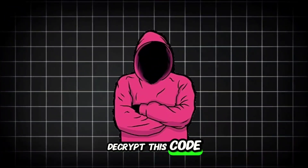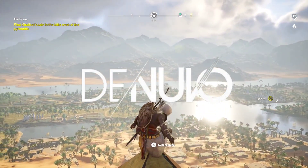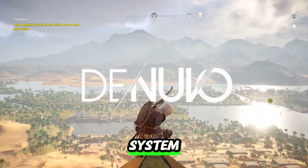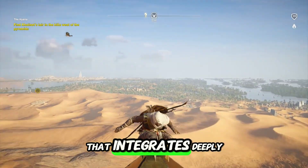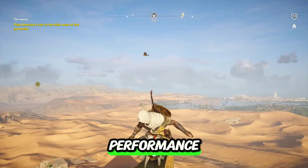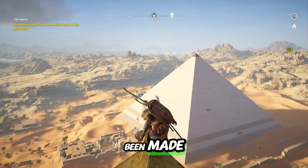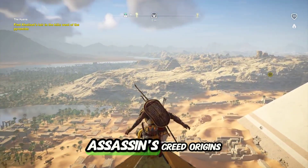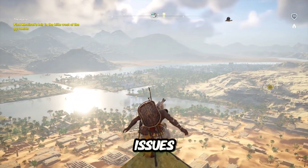Crackers must first decrypt this code before they can analyze it. Denuvo, a popular DRM system, is infamous for its anti-tamper technology that integrates deeply into a game's performance. It even introduces checks during gameplay to make sure no modifications have been made. Crackers working on Assassin's Creed Origins had to deal with these checks and ensure their changes didn't crash the game or cause performance issues.